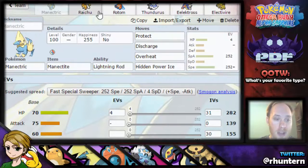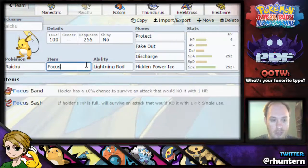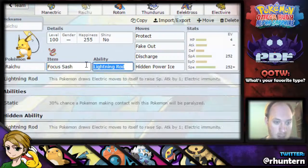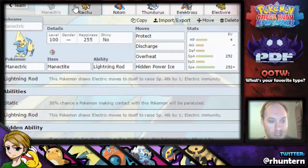Basically the core was Manectric and Raichu — they power each other up with their Lightning Rod. I didn't give you an item, let's give you Focus Sash, not Band. I don't want Band. With the Lightning Rod, they both power each other up with Discharge, and it's really sweet.